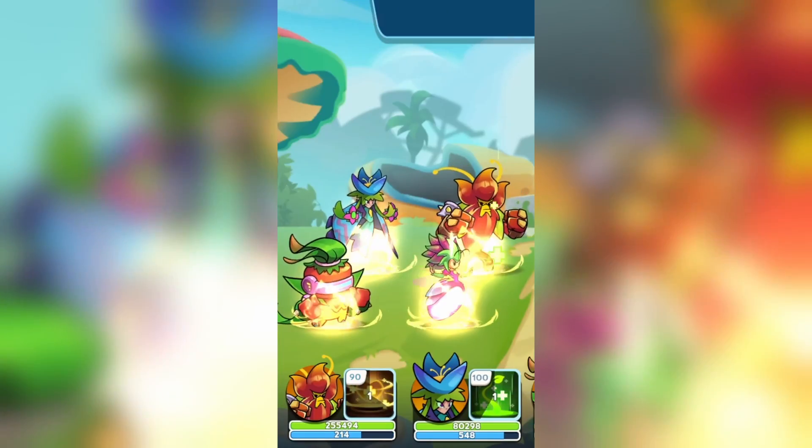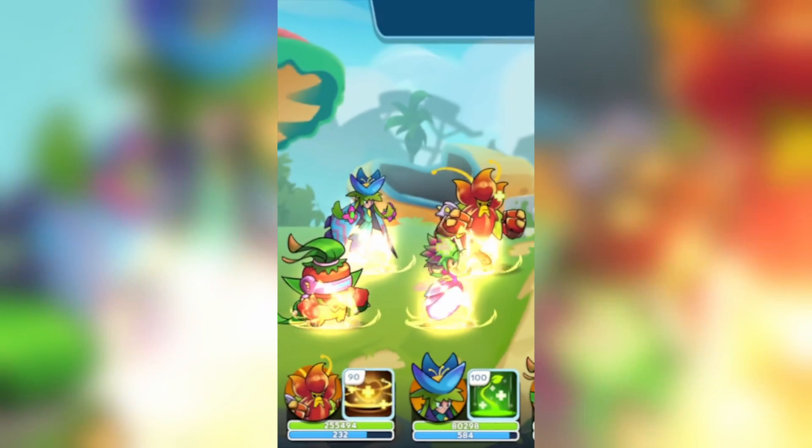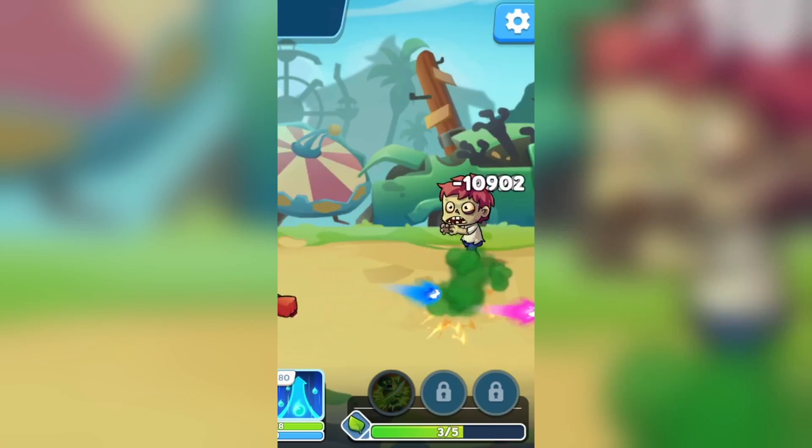Cut all zombies with the nature blade. When your plants lose health, feed them health potions, and mana potion when they lose mana. You will never lose if you do this.